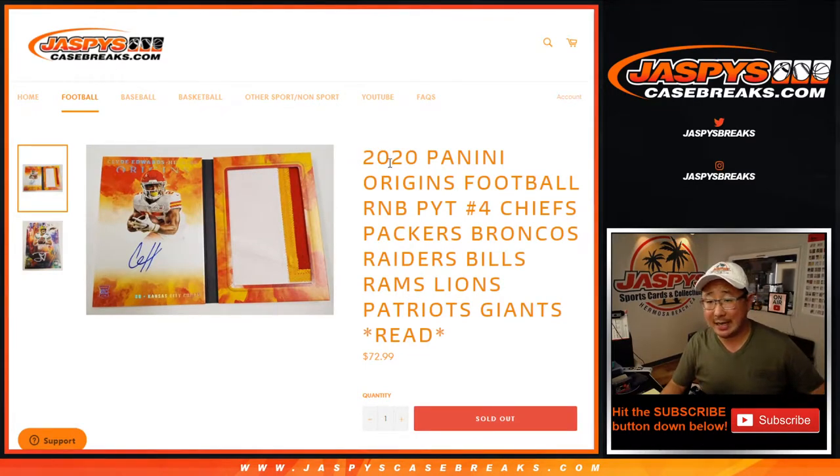Hi everyone, Joe from JazbyCaseBreaks.com coming at you with 2020 Panini Origins Football number block randomizer video for Pick Your Team 4. Pick Your Team 4 is going to be in a separate video, so look out for that if you're watching the replay of this.